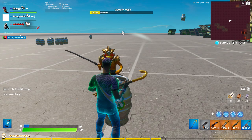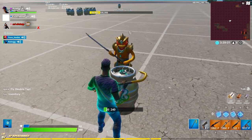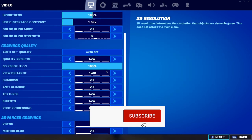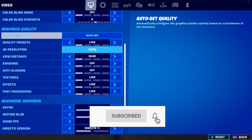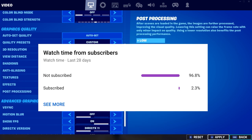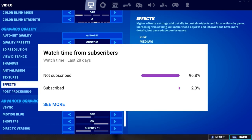Hey guys, welcome back to another video. Today I'm going to be showing you guys how to get your skin to look like this. Before we begin, make sure you subscribe because only two percent of you guys are subscribed — make sure you hit that notification bell. To start off, you want to scroll down to effects, make it on high, and press apply.